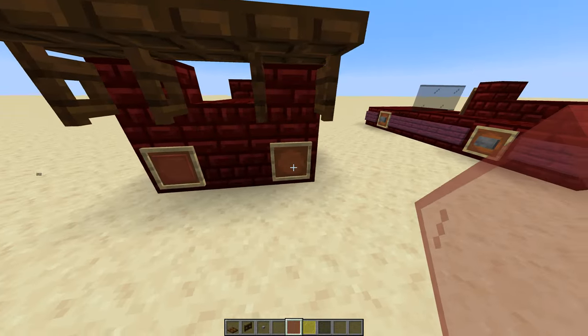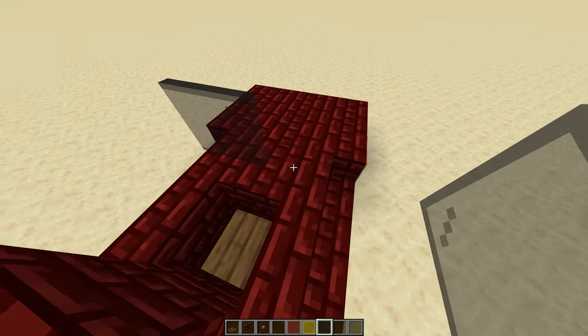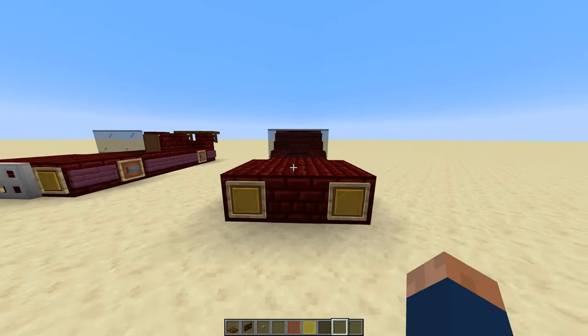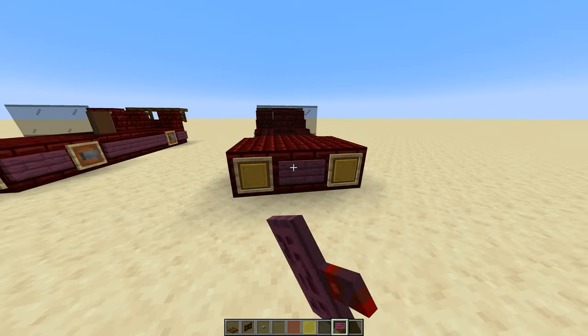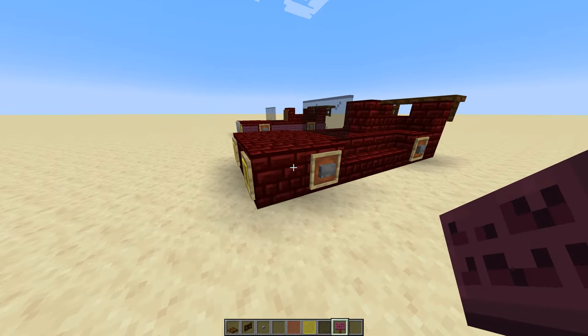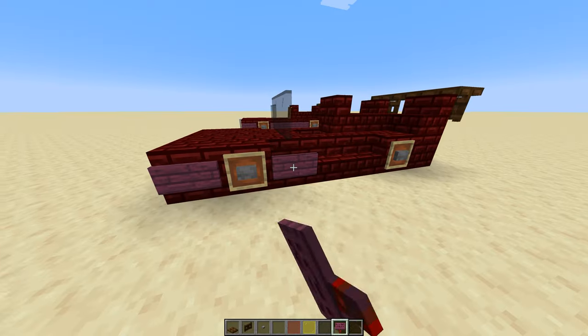Put your red stained glass in the back. And run your three black stained glass along the side for the windshield. Now, you can grab a sign. I prefer a crimson sign because it matches this red nether brick the best. Place that along the sides of each car.